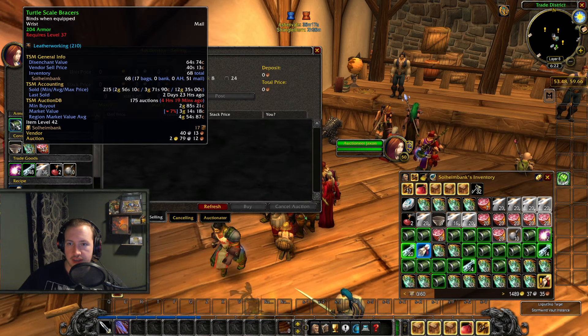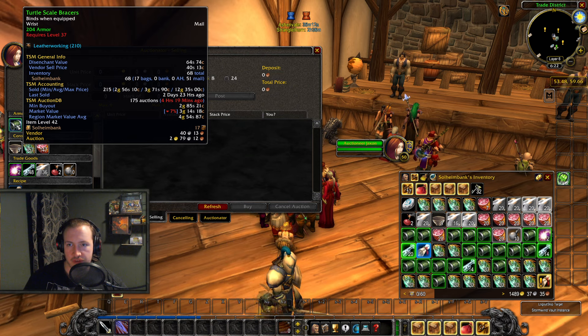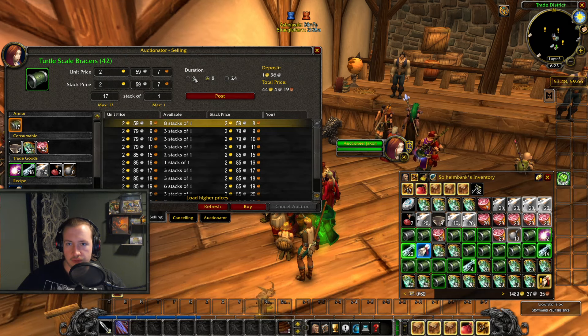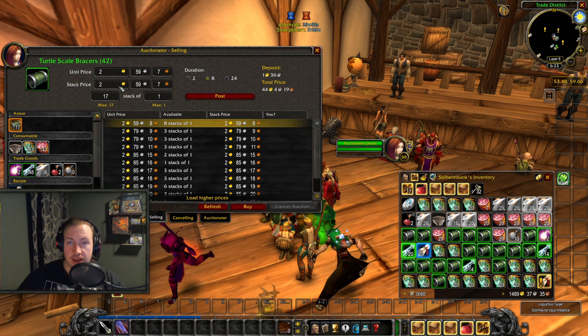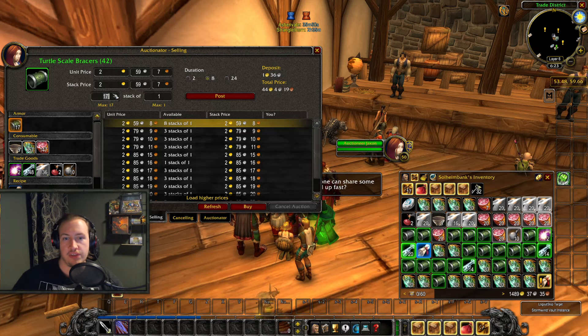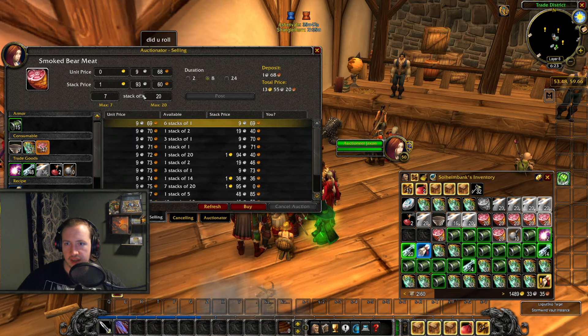We're also still making Turtle Scale Bracers — we've sold 215 Turtle Scale Bracers for an average of 3 gold and 71 silver each. Even now I'm selling them for 2.5 gold and they cost me under 2 gold to make, so about 60 to 70 silver profit per bracer. I'm selling so many of them that it all adds up. It's the same principle: not putting all my eggs into one basket and spreading it out as much as possible — the more items I'm selling at the same time, the more gold I end up making overall.